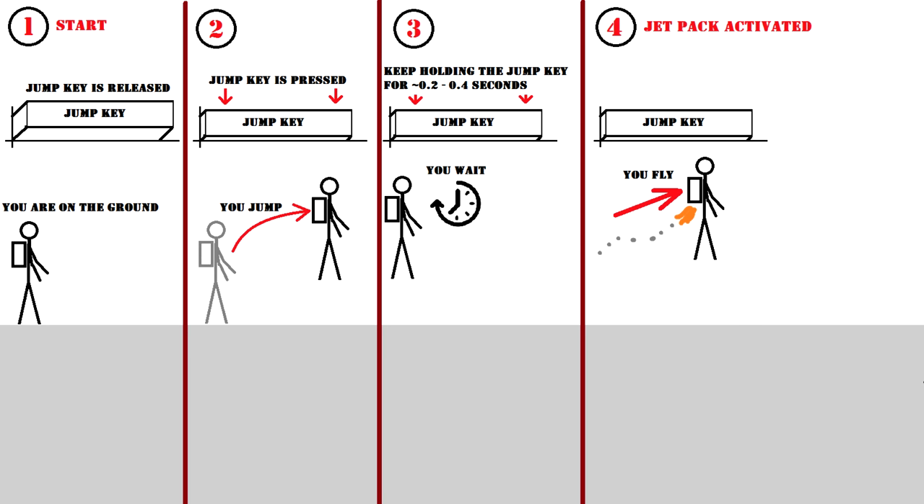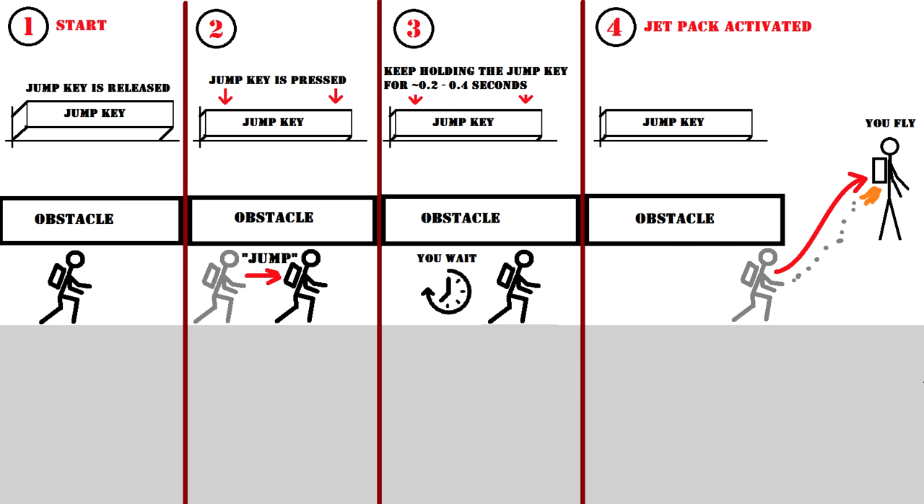Number one: activation. If your feet are touching any surface, you can activate the jetpack by pressing and holding the jump key. First your character will jump, and if you keep holding the key for the necessary amount of time, the jetpack will be activated. This method will work even if you never actually leave the ground, for example when crouching under stairs. That necessary amount of time varies for unknown reasons.